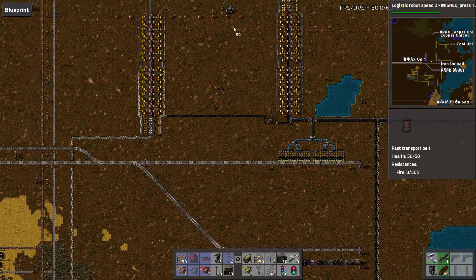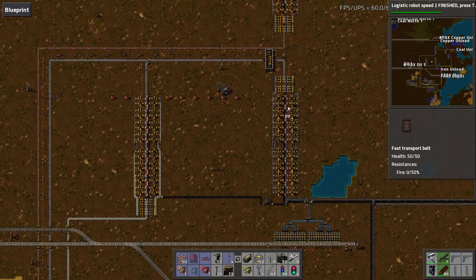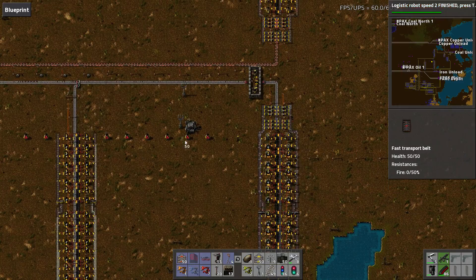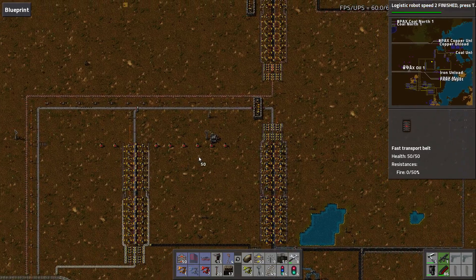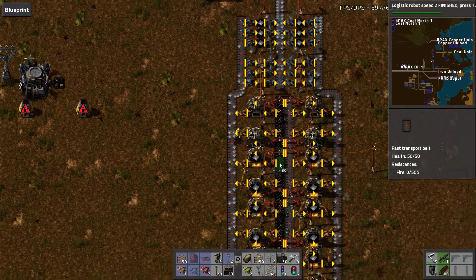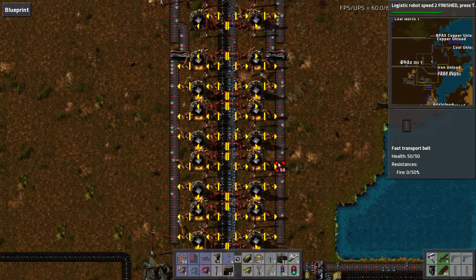So I designed it so it's 1, 2, 3, 4 furnaces. Four furnaces, and each one will produce one red belt, so that's four red belts. And then four of these will produce four belts. I've spaced it out enough — four red belts. When we get to blue belt, we'll have a new furnace design we'll use by that point anyway.